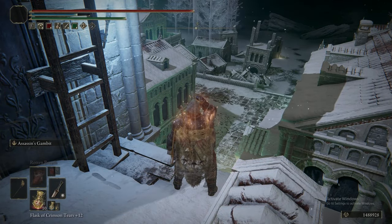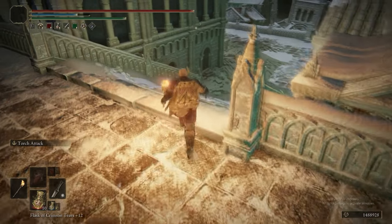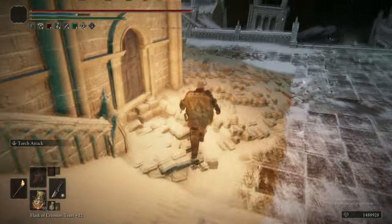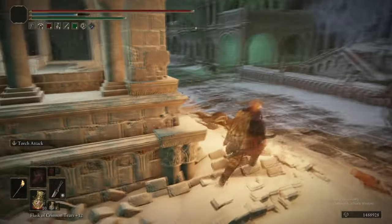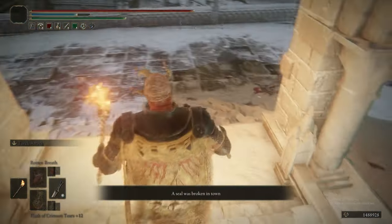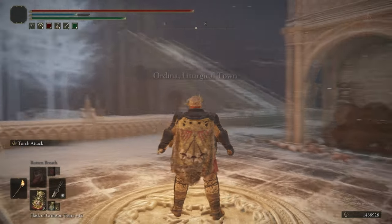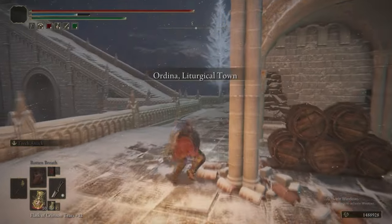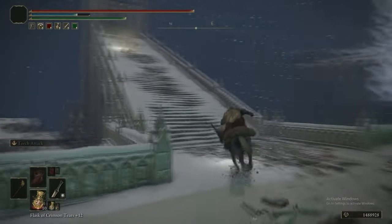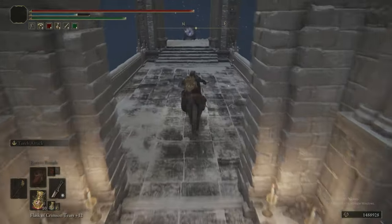All that stress could have been avoided with the simple use of Assassin's Gambit. There is a Blackknife Assassin down here — he shows up — but we just light the torch and they can't jump up here. Ordina — finito. Done. Painless. Very painless for an area that was quite extremely annoying the first time.